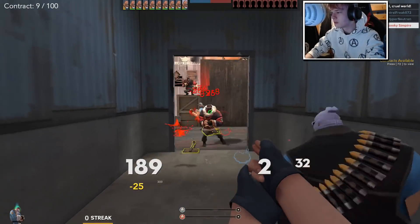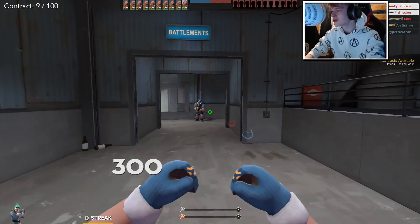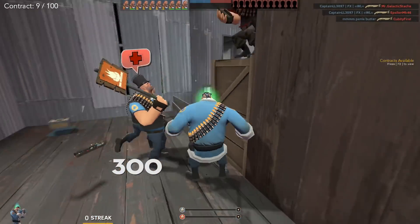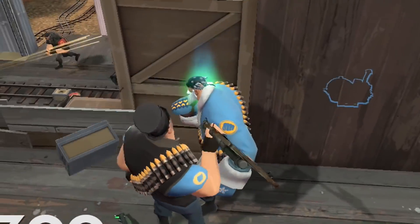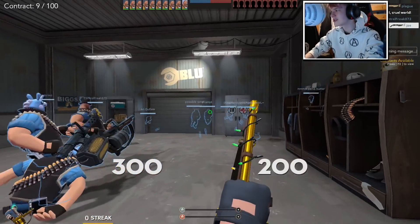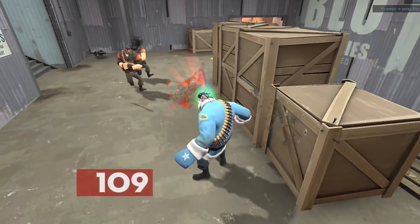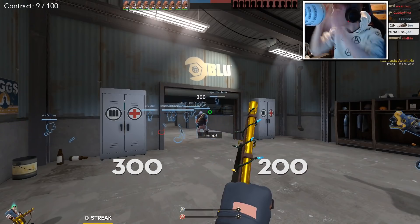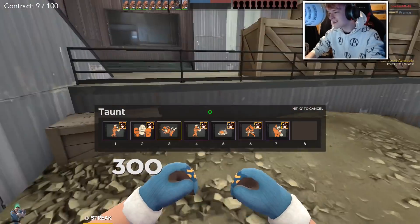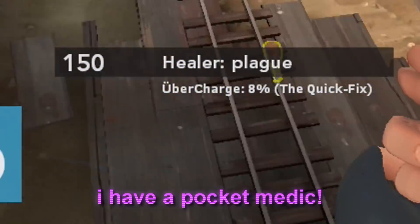Oh my God, we're getting spawn killed! Why is there so many people outside of spawn? I think there's only one logical thing to do to an immovable object like the enemy team. One of them is going to jump up, and when they do, I'll catch him. One of them is going to jump over the box, and when they do, I'm going to catch him. That kind of backfired a little bit. That was literally frames in between it. I'm determined, guys — I can't go this entire time without getting one, and there was literally a frame or so difference there. I have a pocket medic, I cannot lose.